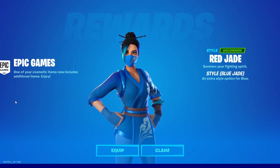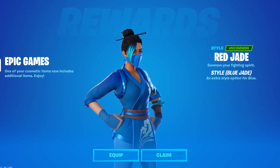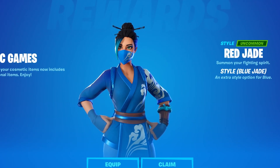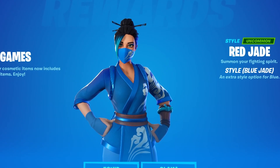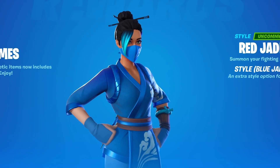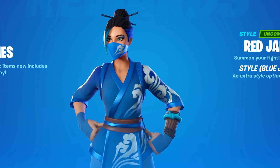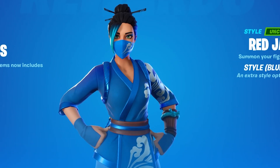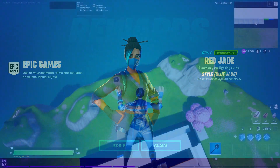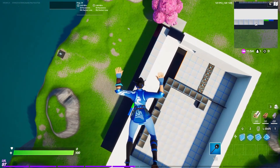What up everybody, it's your boy Crow. In today's video we're going to cover the new style for Red Jade. I'm going to share some of the best back bling combos, weapon wrap combos, pickaxe combos, glider combos, and more. If this video helps you out, make sure to like and subscribe. Code crow-dash-alex to support the channel. Let's get moving.